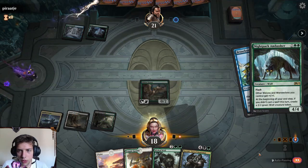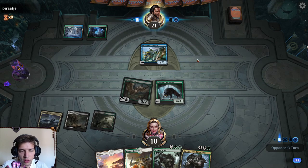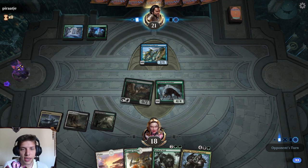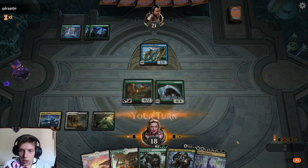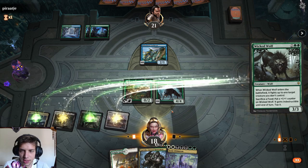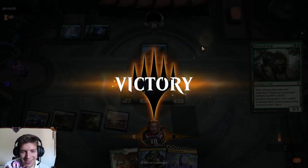They're playing Sultai Flash, so there's no point in me not playing Nightpack Ambusher immediately here, just because I know they have counters up. I really hate Sultai Flash — it's a boring deck. I really like Abzan Wolves though. It's really fun, and I think with this version of the deck, which has a little bit of Nethroi and Eerie Ultimatum, we can have a lot of fun. Let's see if this gets countered — I'm betting 60 bucks it gets countered. Nope, we win. Nice. Get rekt!